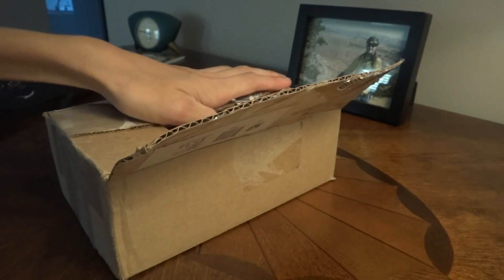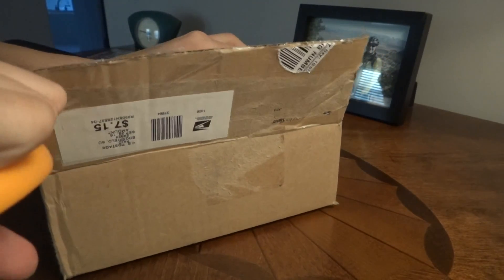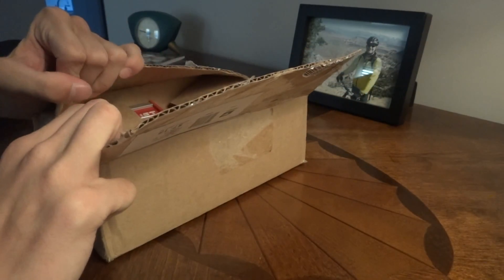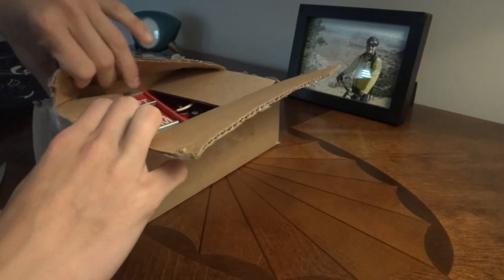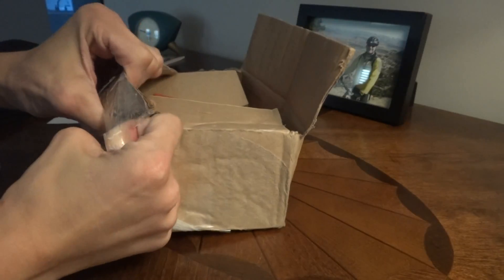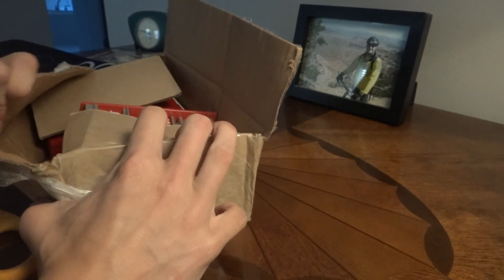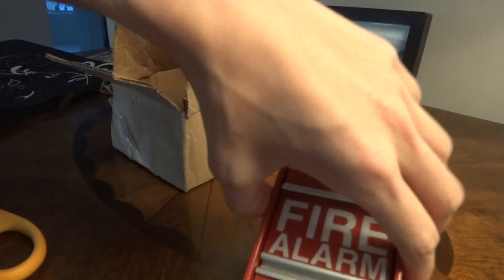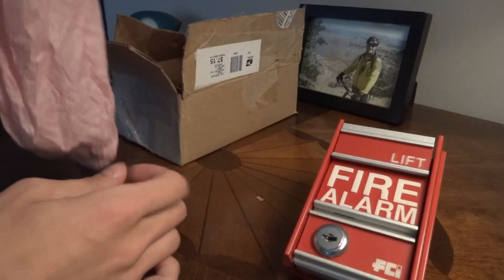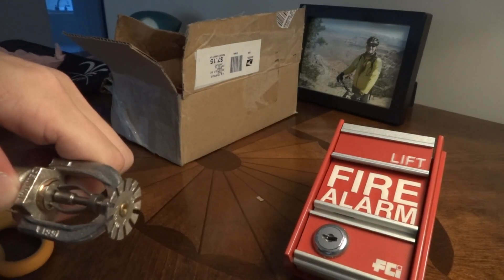I am not going to be showing any location information on here. Elijah and Doverducy, you packed this well — I am not complaining. Got an FCI MS2, and in here a sprinkler. It is of course a Central, 1991.